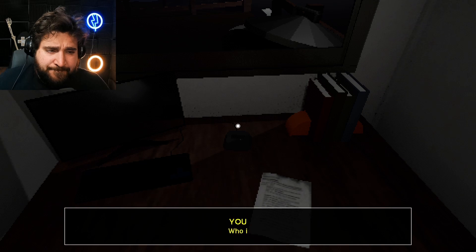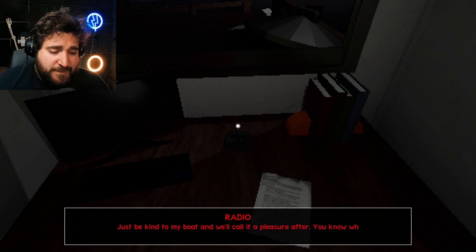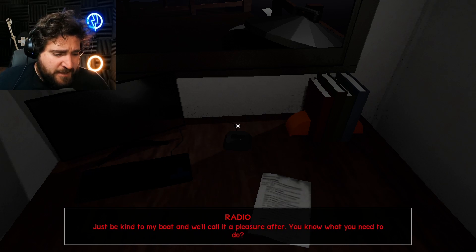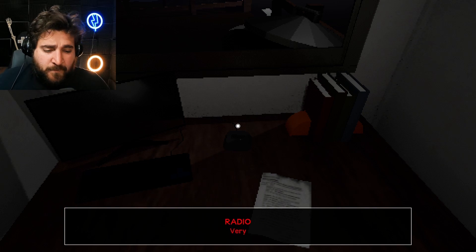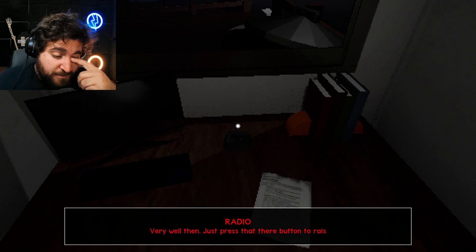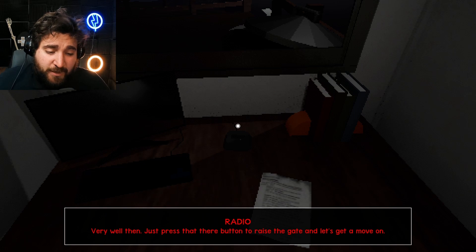Ah, I see you made it. Who is this? Why, I'm the owner of that there ferry — didn't you get my notes? Oh yeah, nice to meet you. Just be kind to my boat and we'll call it a pleasure. You know what you need to do? Yeah, seems simple enough. Very well then, just press that there button to raise the gate and let's get a move on.